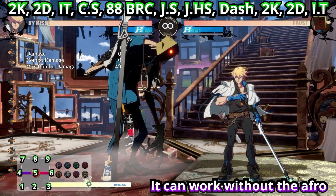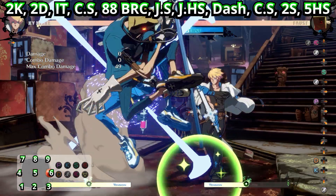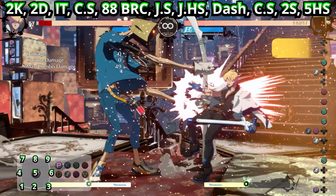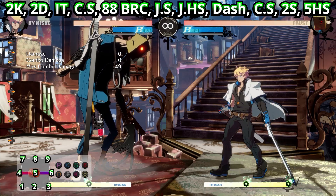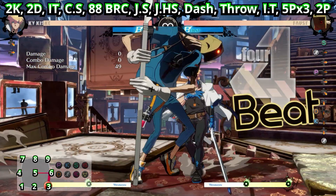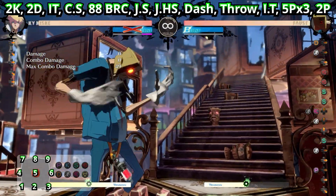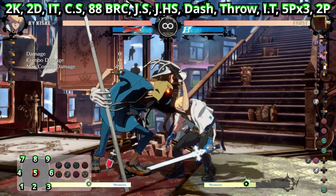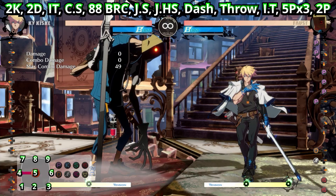It's plus seven on block and it's disjointed, as you'll see in the video. It beats normals, it can beat DPs, it can beat 6P, and it's multi-hitting so if it clashes it normally wins — depending on which of the hits hits. The only thing is it's got a really long startup, so it's difficult to use in a lot of situations.